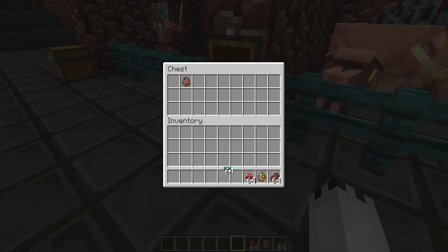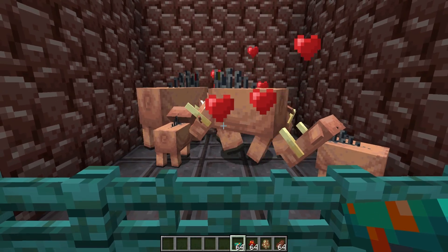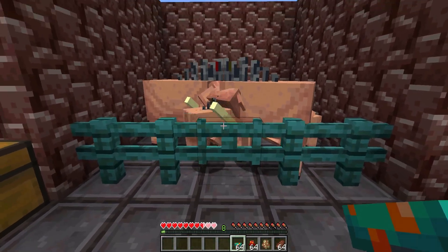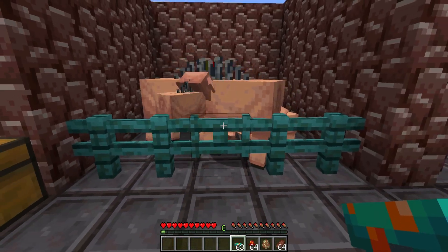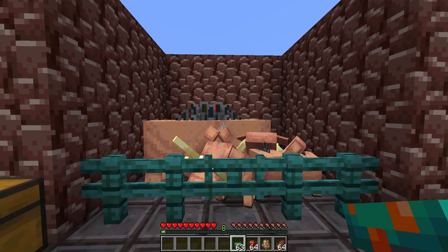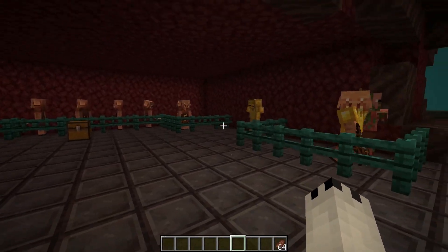Hoglins do not like warp fungi, but I really can't tell too much of a difference here — they still attack you even though they're supposed to avoid it. Maybe you have to throw it at them or something. I'm not sure why they aren't responding the way the website describes.